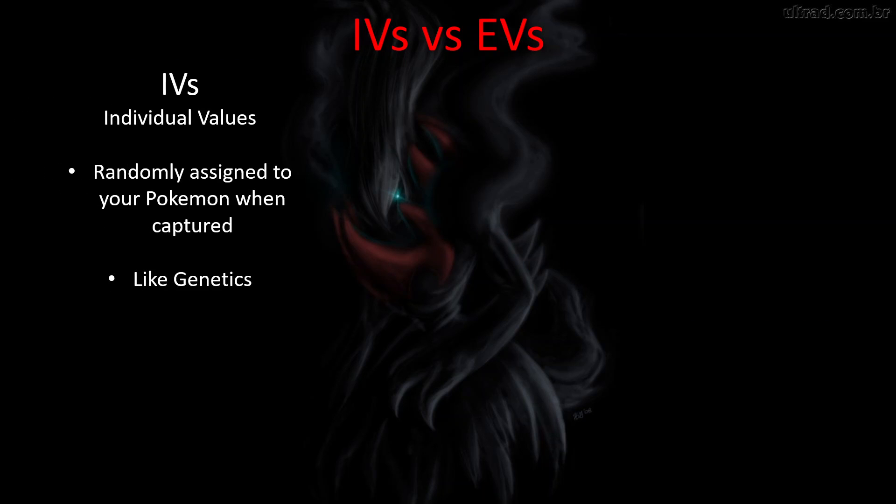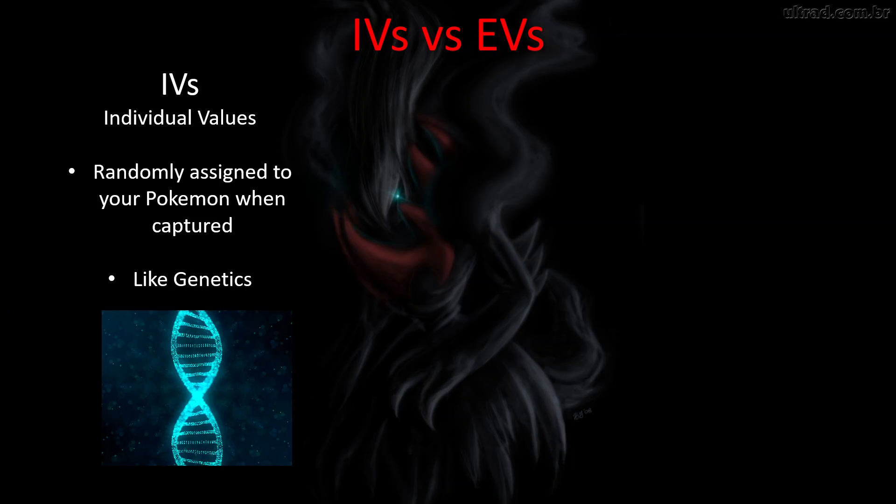First, I'm going to talk about IVs. IVs stand for individual values. These are just randomly assigned to your Pokémon when you capture them. They're kind of like genetics — when I'm born, I don't get to choose my genes, I just get what I get and that's what I have to work with. IVs are the same way in Pokémon. They're randomly assigned to your Pokémon when it is captured, and you just have to deal with what you have.